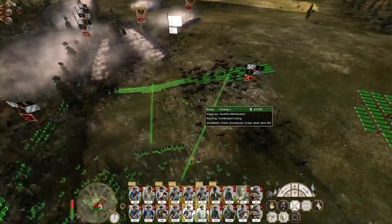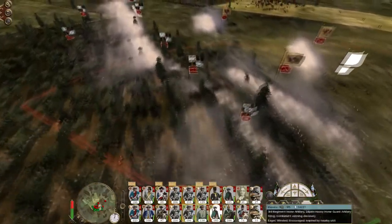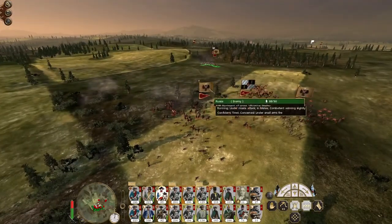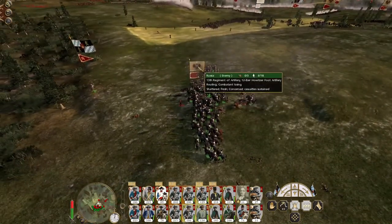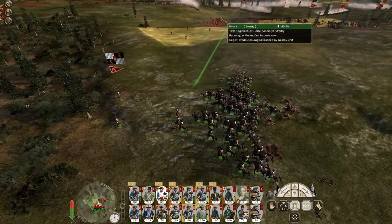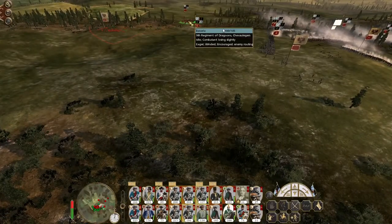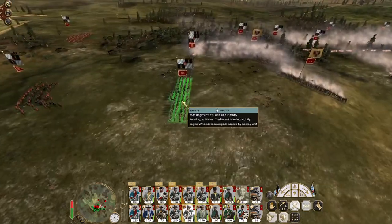Infantry form up on the flank with the Jäger in support — they're going to do some real damage here. This is kind of backwards — I couldn't really be using my skirmish troops to attack the cavalry, and then using my heavy cavalry to attack their artillery, but whatever, it'll do. Kill the last remaining gunners.